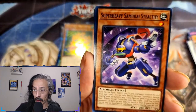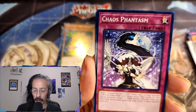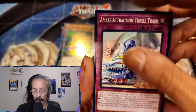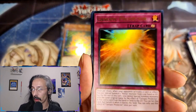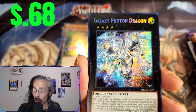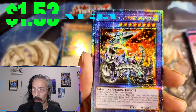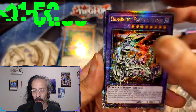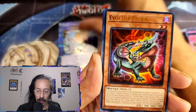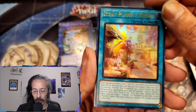Right Arm — and see if we can speak that into existence. Canopic Protector, Galaxy Photon Dragon, and a Chimeratech Fortress Dragon — I believe this will be number two. Evil Tile Fulis and Stray Pearly Street.